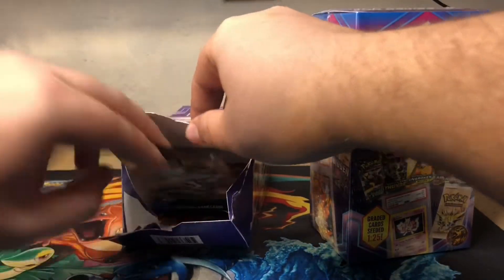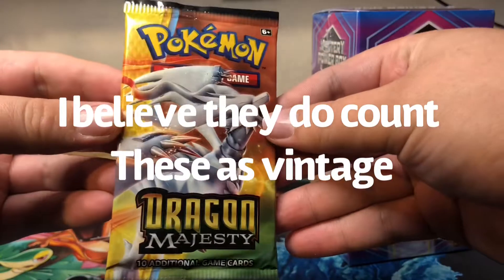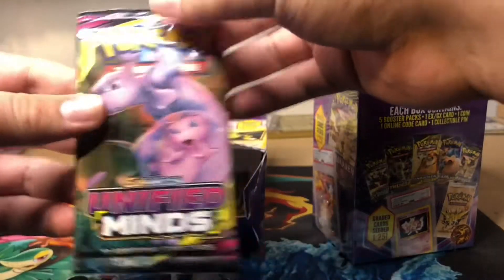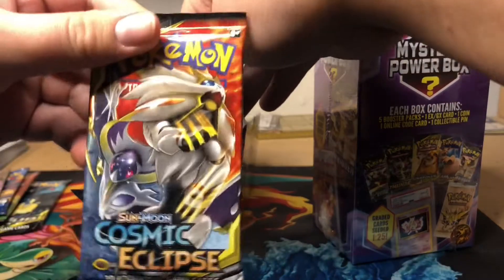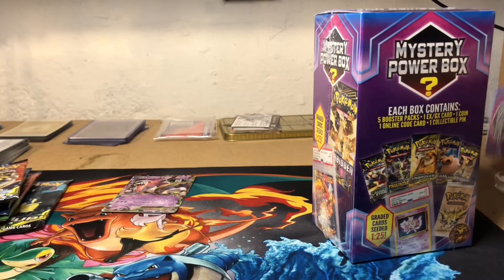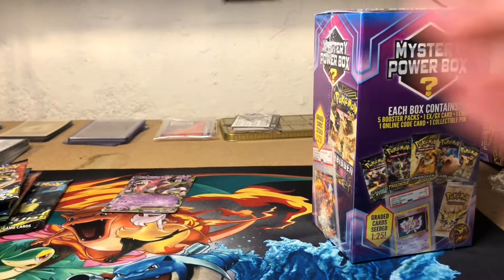Here is the code card for you guys. We got Dragon Majesty - I don't know if this is the Vintage Pack or not, but very cool. And then Classic XY Evolutions, Unified Minds, and Cosmic Eclipse. Our EX card is Hoopa EX, very nice. This one actually had 2 coins in it - another Detective Pikachu. So we got an air box. Let me sleeve up this Hoopa EX.